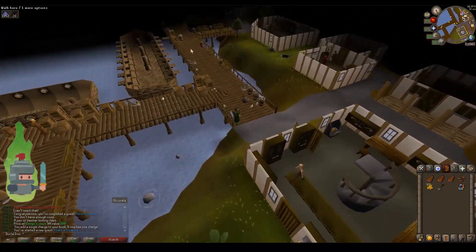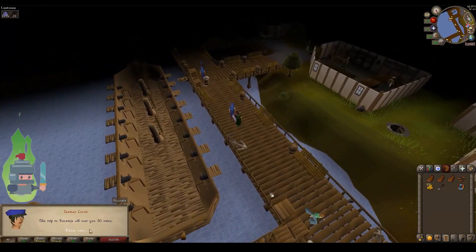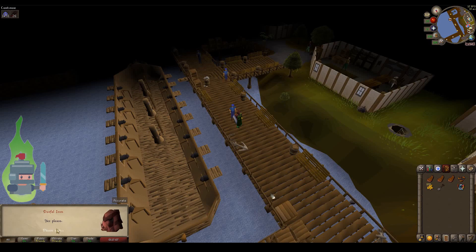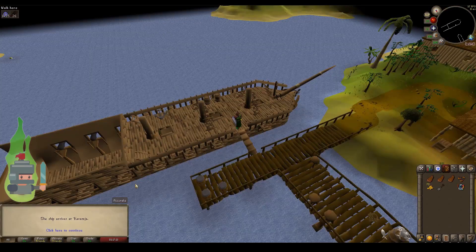We've accepted the quest. Now we need to speak to one of the seamen here. I'm speaking to Seaman Loris and pay the 30 coins to board the ferry — the ship to Karijima.